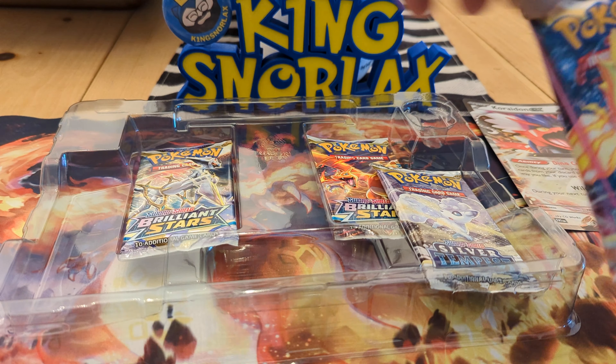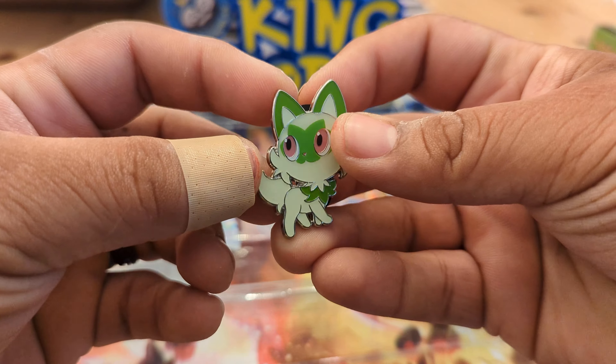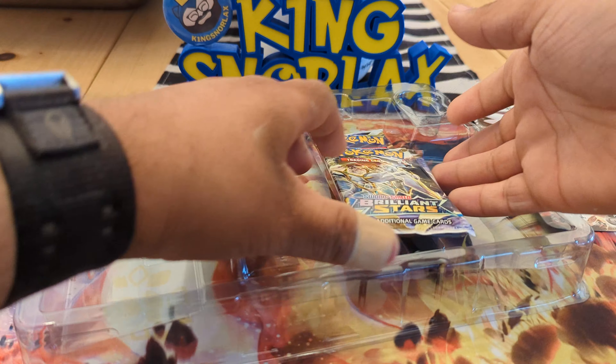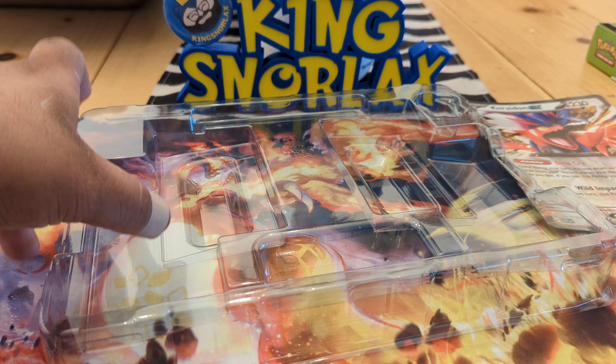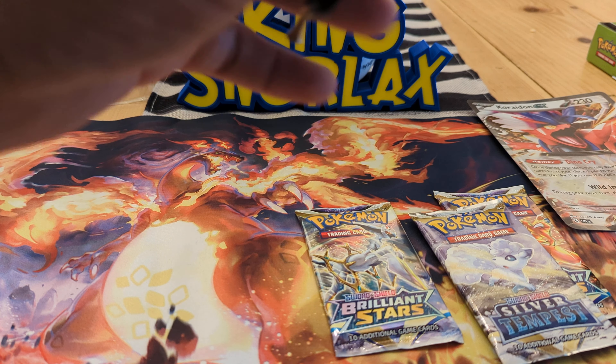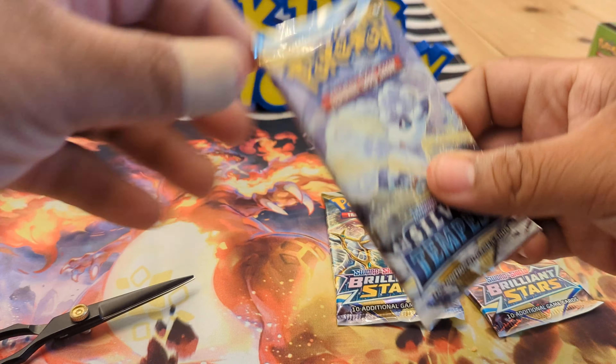They don't want to get the cards wet. Let's go back to this. Look at the button — I always like these little buttons. I've been trying to get the Rayquaza one. I know they have a shiny one. I love shiny Rayquaza, so amazingly beautiful. Alright, so we got Brilliant Stars and Silver Tempest.